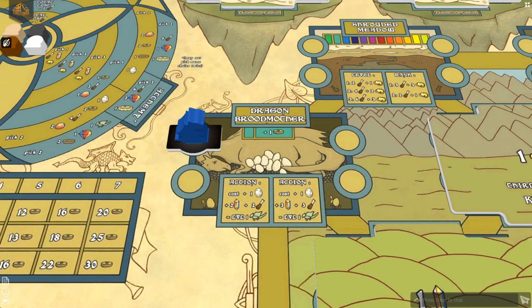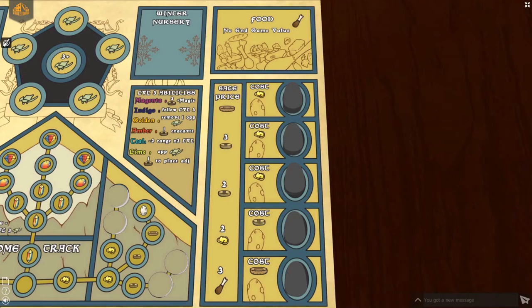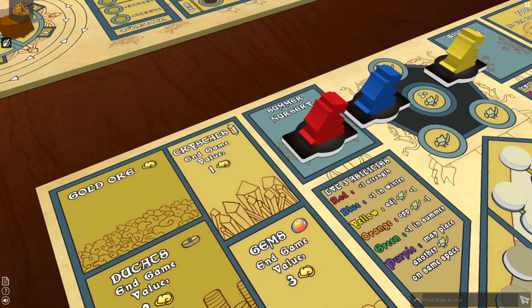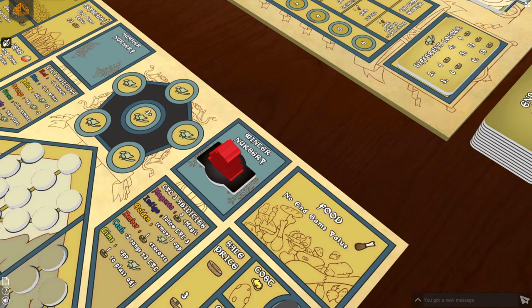Now let's look at an example of some of the immediate action spaces that can be taken throughout the game. If you place a dragon on the dragon broodmother location, you can hatch a new dragon. You may use crystals of one of the three primary colors to hatch a level 1 dragon of that color. If you wish to hatch a red dragon and it is the summer season, you pay two red crystals and two food, as well as one gold for the egg being used. Return the used egg to the game box, and place a level 1 red dragon in the summer nursery of your player board. You may hatch an egg in winter as well, but it will cost you three crystals and three food instead, placing the newly hatched dragon into the winter nursery. When you place a dragon in a nursery, it is not available until the following summer or winter.